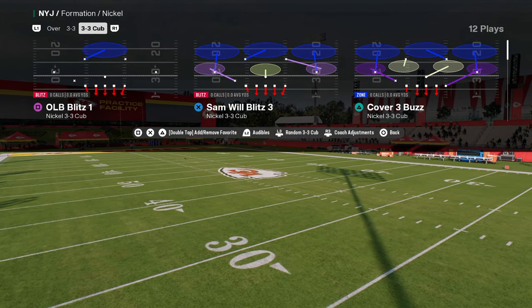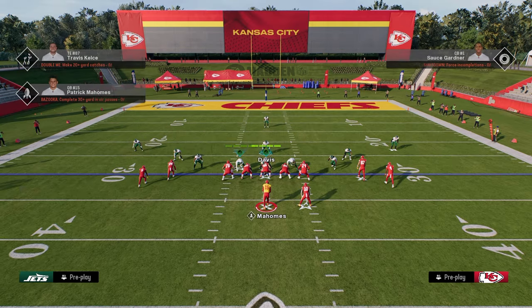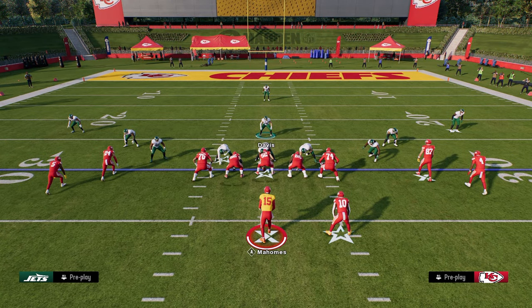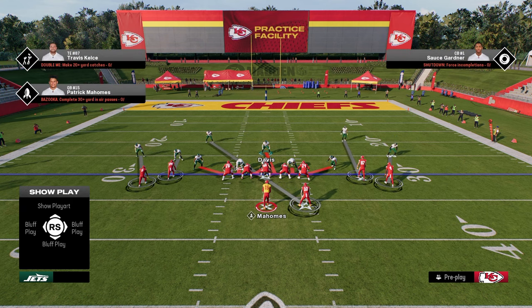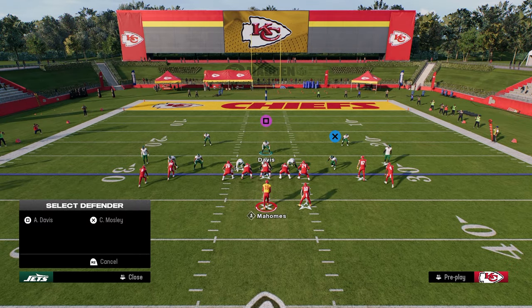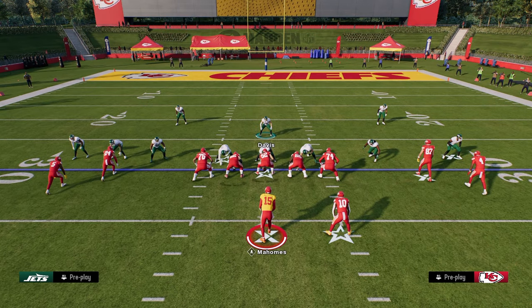Coming in at number five on our list is Nickel 3-3 Cub. This defense has a really favorable alignment to play man-to-man coverage out of. The play Mike Blitz Zero is really effective. You can man up your linebackers, man up your D-line, and you can also send pressure.